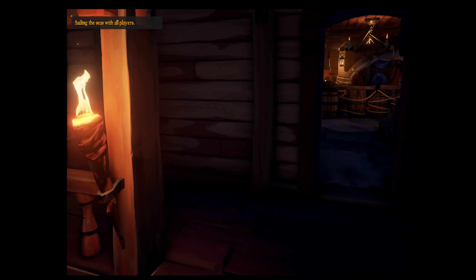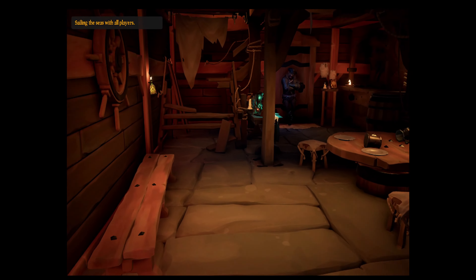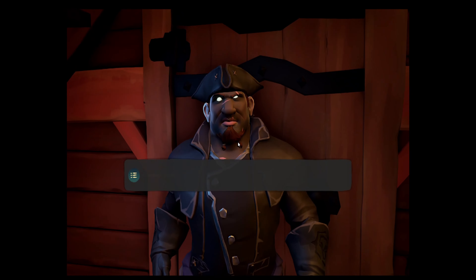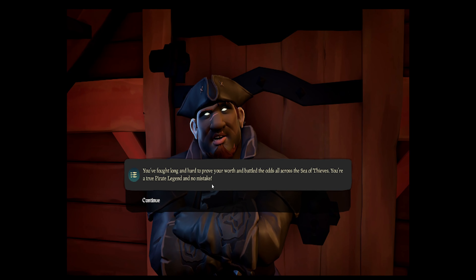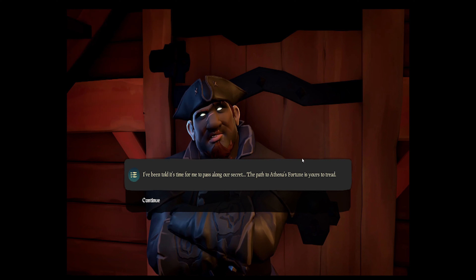All right, we're here — this is the outpost you want to go to. You'll see some staircases right here, and there's a weird-looking guy — this is the Mysterious Stranger. Talk to him; he'll give you the Shanty of Legends, which is what we're going to use to summon the Pirate Legend song and unlock Athena's Fortune.